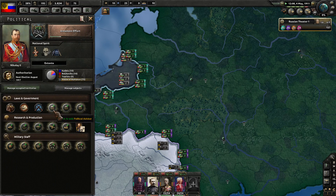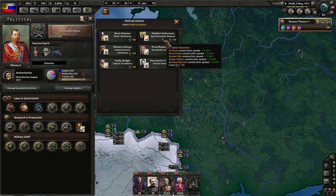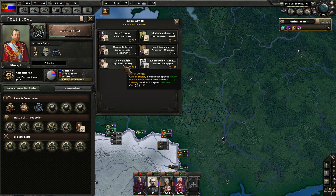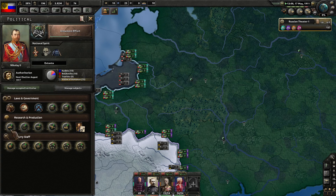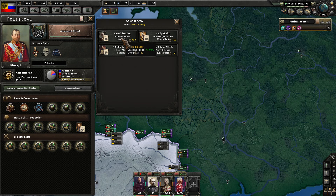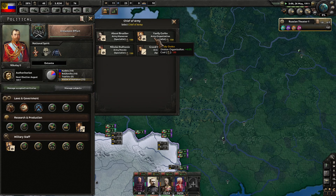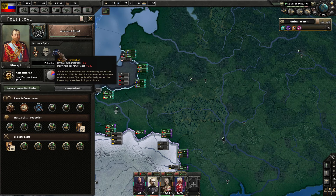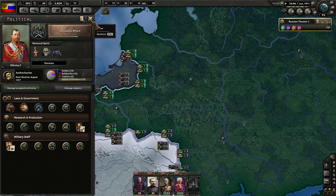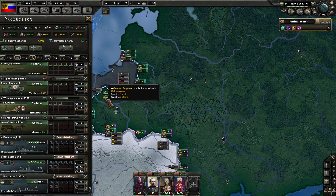Time to pick an advisor. Options include Quartermaster General, Armaments Organizer, Captain of Industry, and Compassionate Gentleman. I was hoping for something that would improve national unity because we're at 58%, which is pretty bad. For Chief of Army, recovery rate goes up, maneuver goes up, organization goes up, and army offense improves. We do need that organization boost because we have an organization minus 5% from the humiliation from the Japanese.